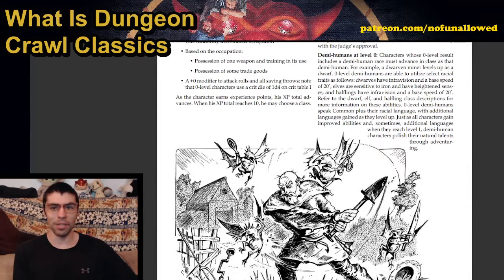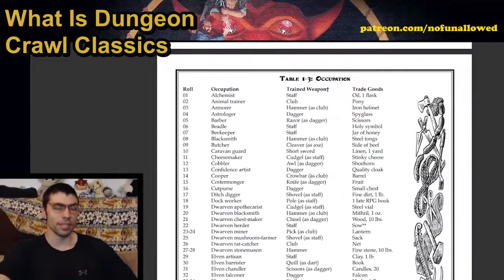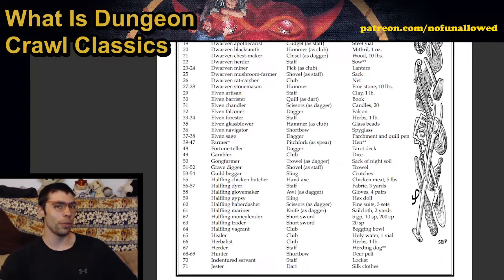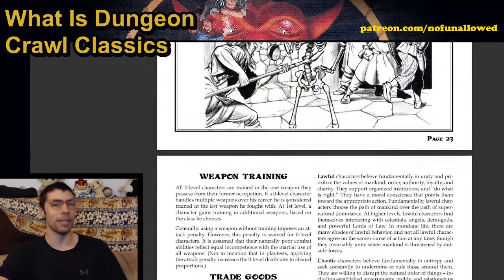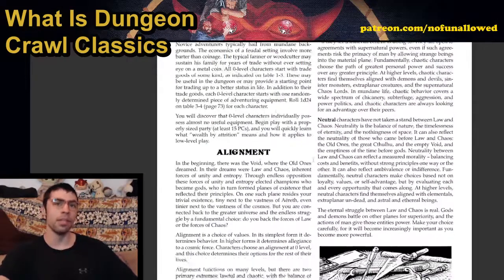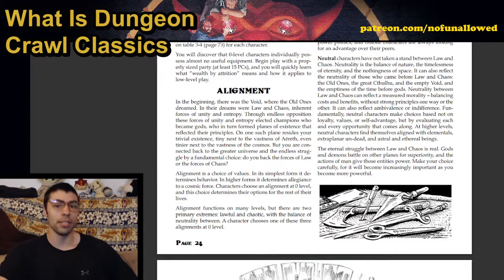Something really fun about this game: when you roll up your character, you don't choose your class right from the get-go — you are the level zero peasant. You could be a butcher with a cleaver and a side of beef storming into the dungeon. You could also roll up a dwarf, elf, or halfling, and that character will eventually become that class because in this game, class is race. Also very important is alignment — it actually pertains mechanically to your character, potentially influencing abilities, skills, and spells.